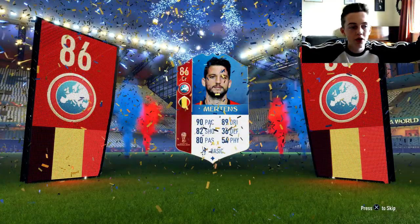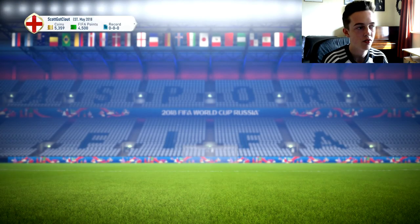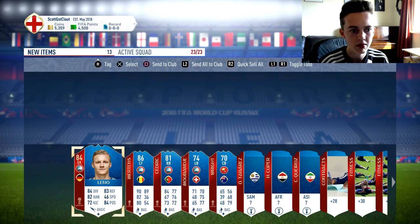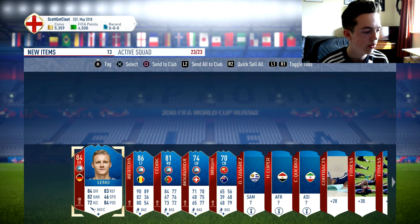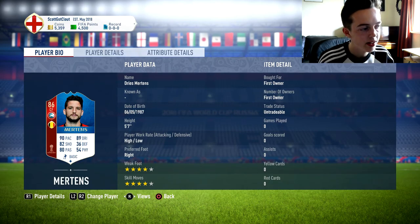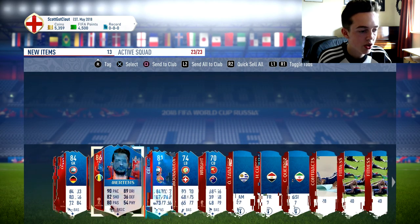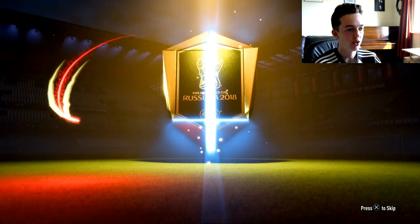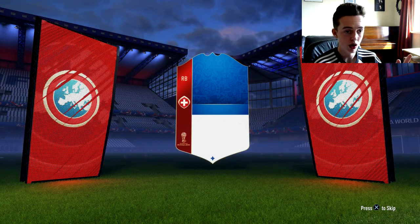That's first pack and I've got an absolutely insane player — 90 pace, 89 dribbling, 82 shooting. I don't really like reading stats out because as a viewer you can see them yourself, but that is a mad card to get already. Leno there as well, so Mertens is gonna be the main man up top. May just convert him to a striker. That's a sick first pack, happy days! I'm gonna keep literally everything for now.